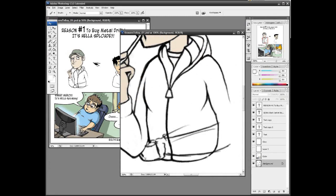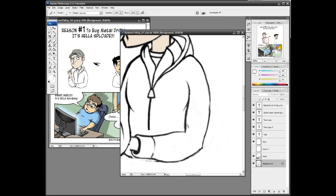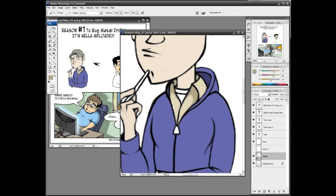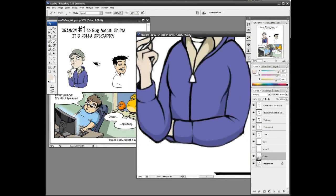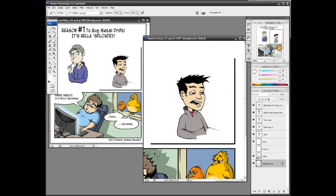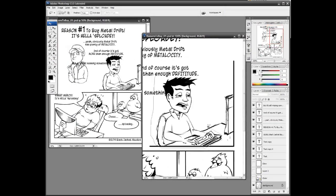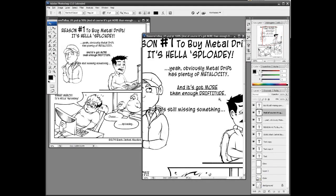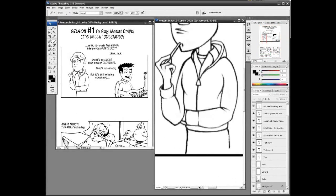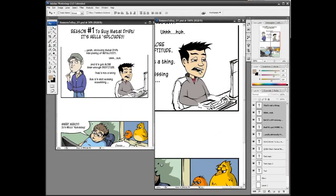I started coloring before I even finished most of the inking, but that's kind of the way I work — I get inspired and just dive in whether it's time or not. In a lot of these places I'm throwing down a fat line and then carving it to give it dynamic size and flow. I've watched Mike Krahulik work and his tablet is set up so his lines have really interesting dynamic widths right when he draws them, but I have to carve mine out on either side to make them interesting.